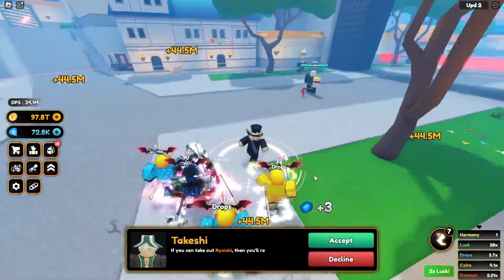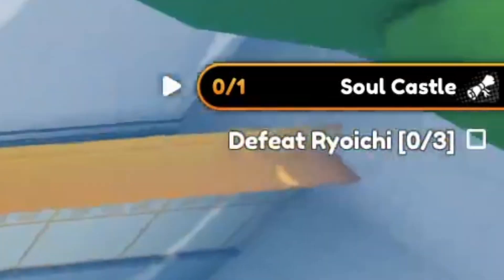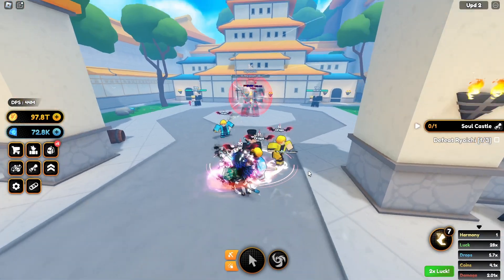I completed that quest and he gave me 3 more movement tokens. Then I needed to kill 3 of the mini bosses — I don't know how to say his name, but it's this dude. And he's also pretty easy to kill.